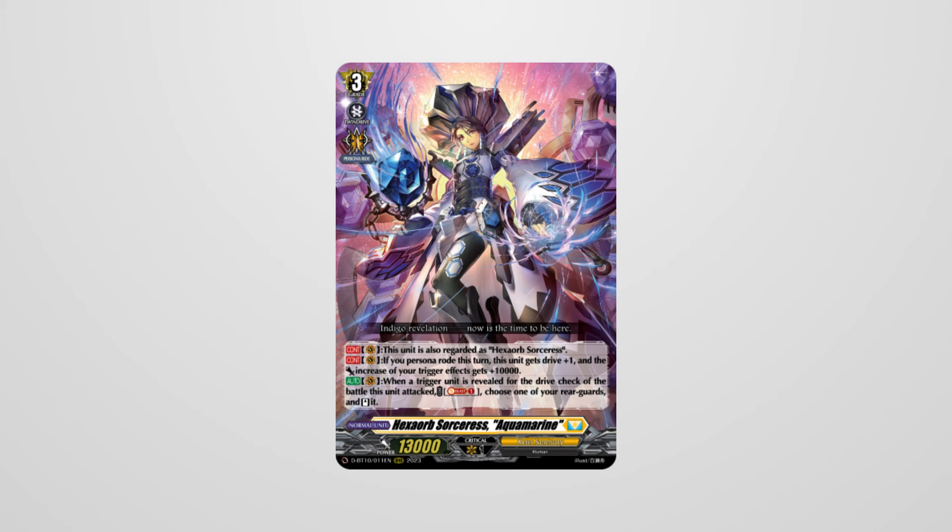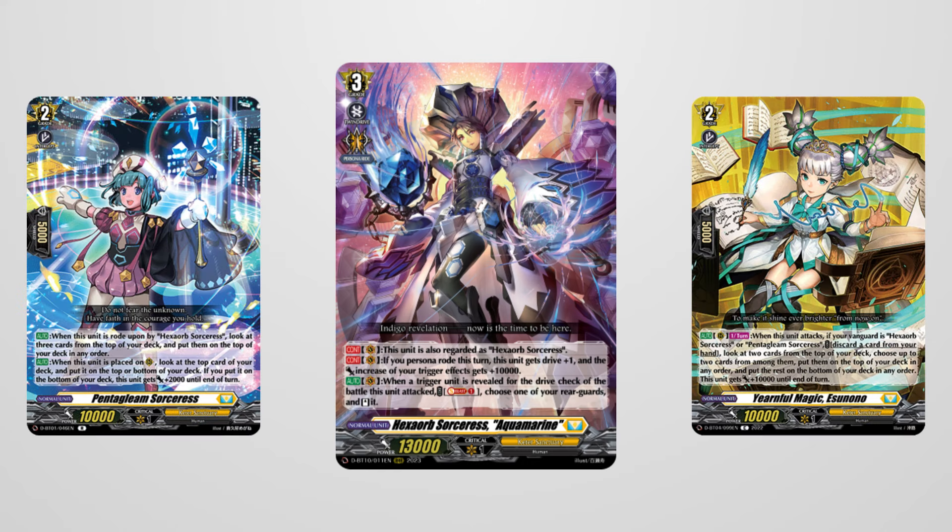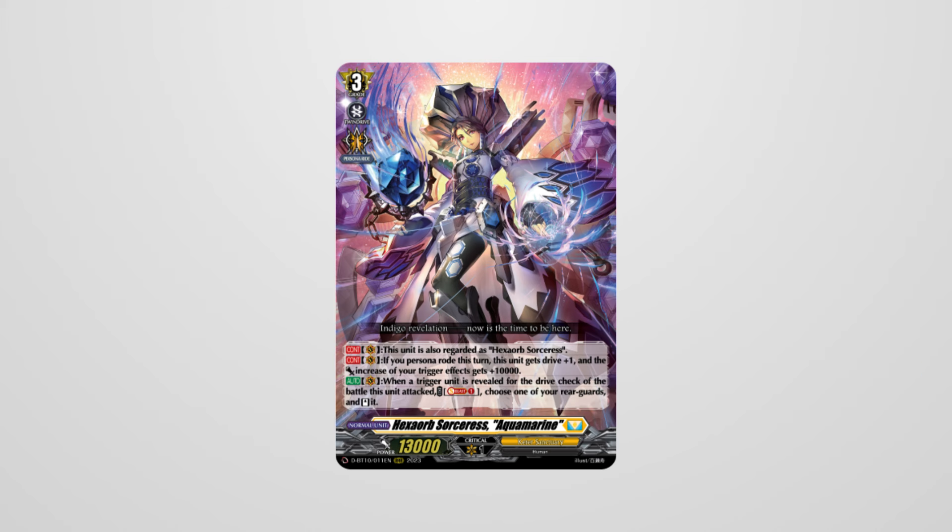Aquamarine Hex Orb is her newest form, and she counts as the original while on vanguard circle, meaning all of the old support works with her as well. Aquamarine had effects similar to the original — if you persona rode she'd gain a drive, and your triggers gave plus 20K instead of plus 10K, and when you rode the trigger you could soul blast one to restand a rear guard. The deck now had access to five attacks. Aquamarine is what I believe Bushiroad should do when retraining old units — allowing you to use the old support while fixing issues from the previous form.